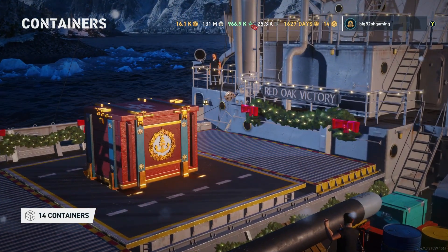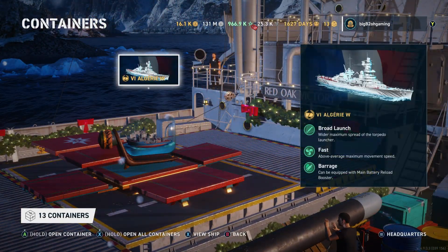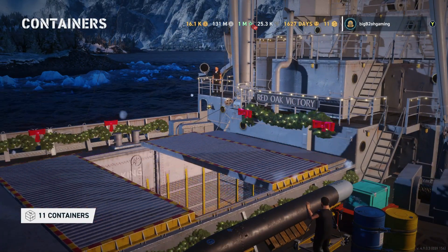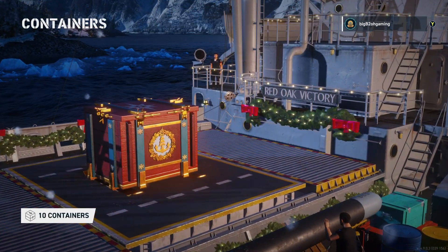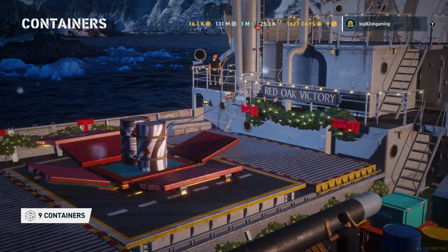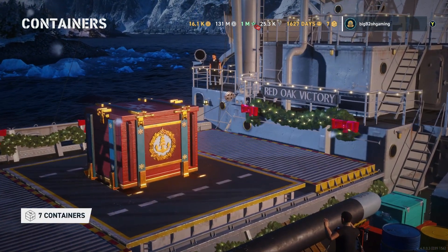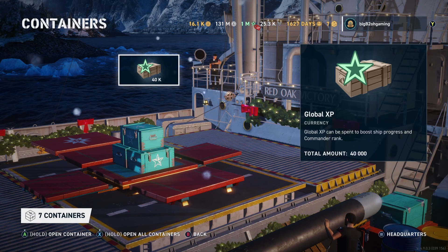So far opening my 20 crates I did receive a Wichita, and here I just received the Algerie W, which I was happy about since that ship differs from the tech tree by having a main battery reload booster. So far I have spent about $38,000 on these 20 mega crates and I got two tier 7s and a tier 6 ship. Adding up their doubloon value in the store it's actually $47,500 doubloons, which is more than I paid for those 20 crates.